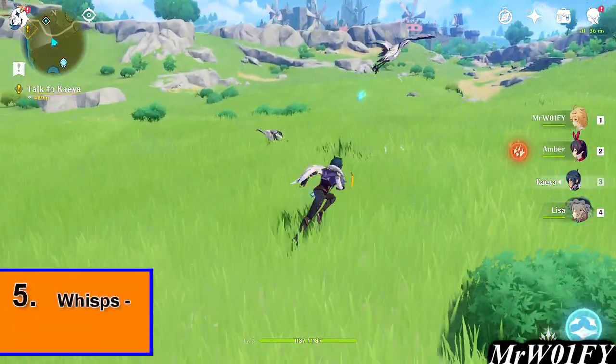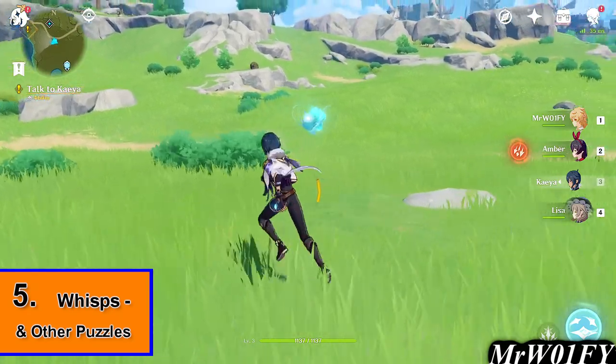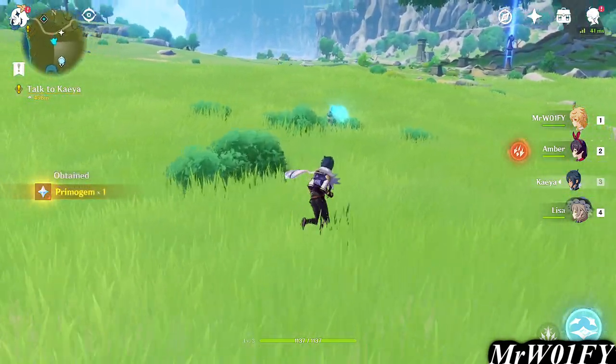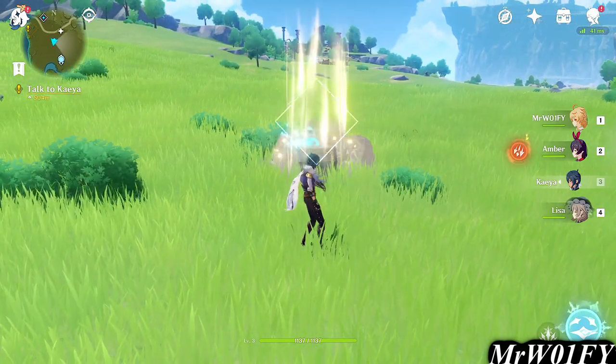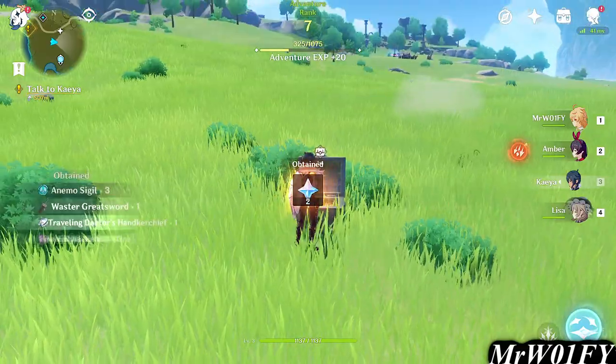When out and about, you may come across small greenish-blue wisps called Seelies. You don't necessarily collect these but following them will lead you to treasure. These are in a fixed location in every game, meaning that you can look up a map on where to find them if you are so desperate to do so. Just know that following these spirits will eventually lead you to some loot that is probably hidden somewhere close by.